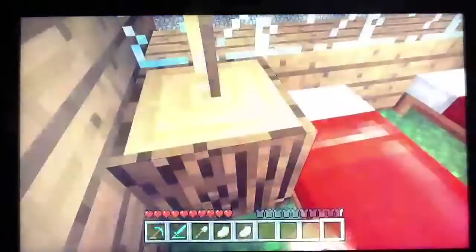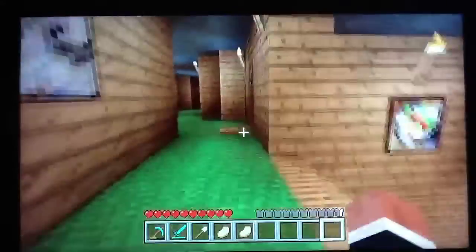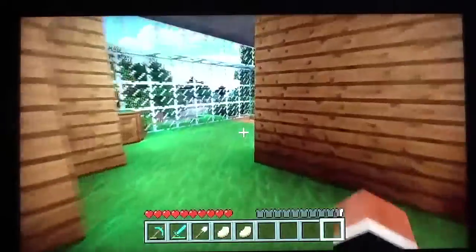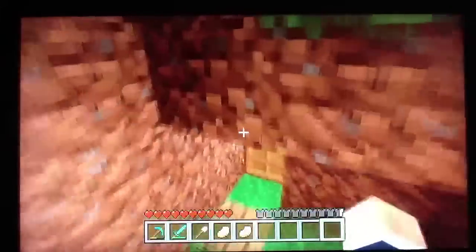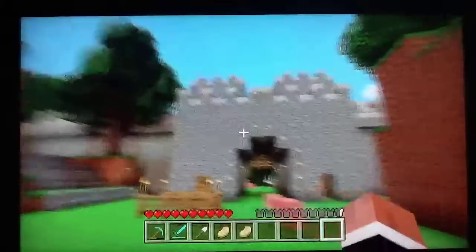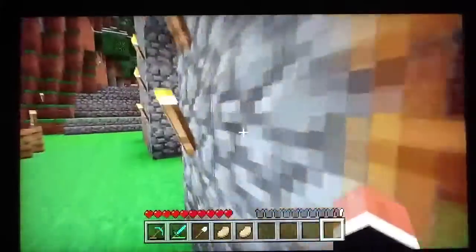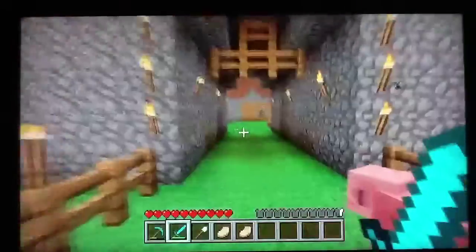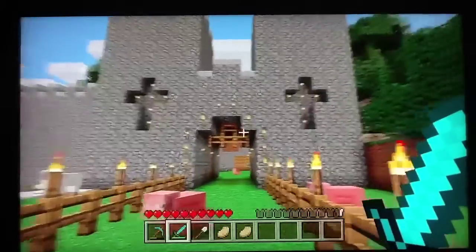I'll show you in a minute what I've done to the entrance of the castle wall. I've done one side and I've done the other side, so I'm going to show you that now and then we'll get going. Right, okay, so this is all finished now. Let's shut this door, get the sword out — this is the main entrance now. I've done that all together, so that's my entrance to the castle.